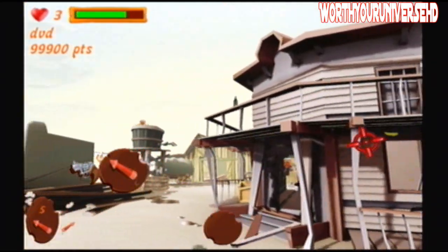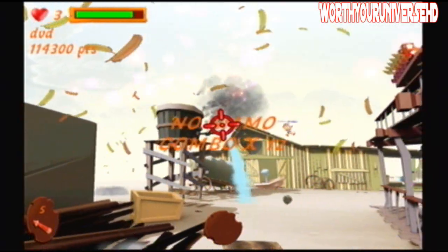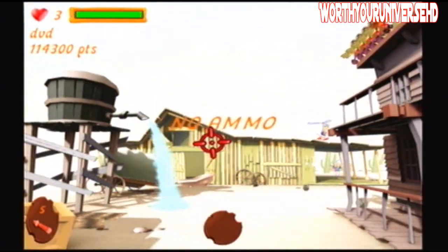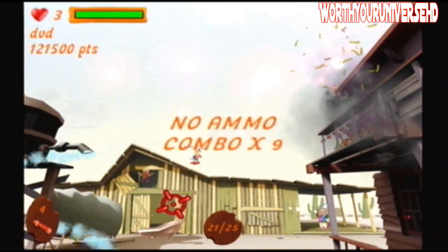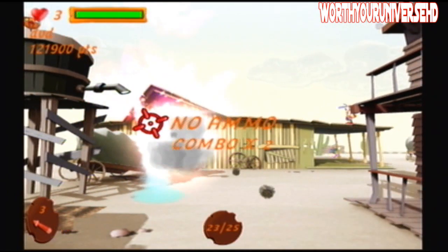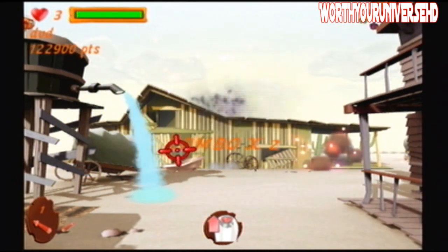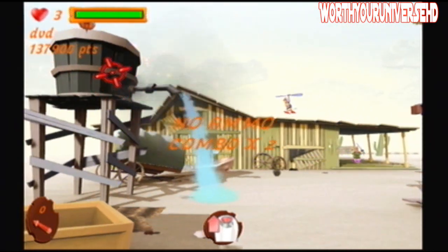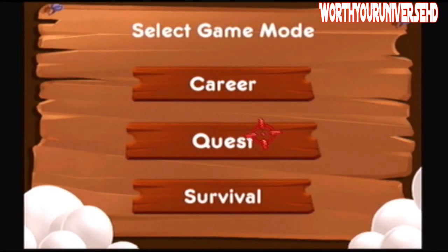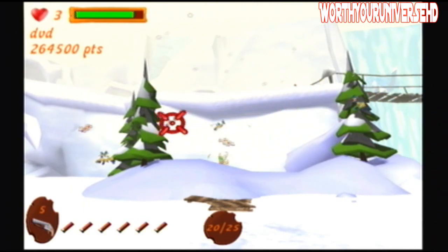There are over eight levels spanned across this title with all kinds of themes and settings, filling in the cliché of an arcade-style rail shooter. Every other level there's a boss, and there are different challenge modes such as survival and quest. In survival mode, a barrage of chickens and eggs getting tossed at you all at once will come up on the screen — you just survive and leave with the highest score.